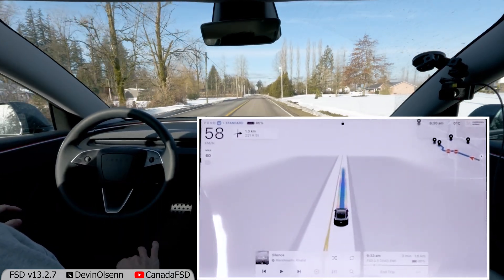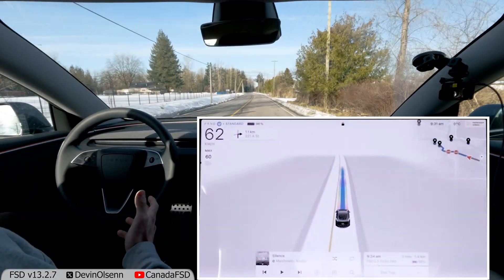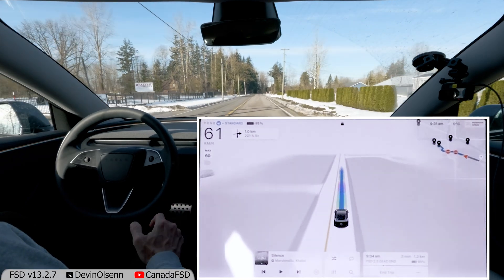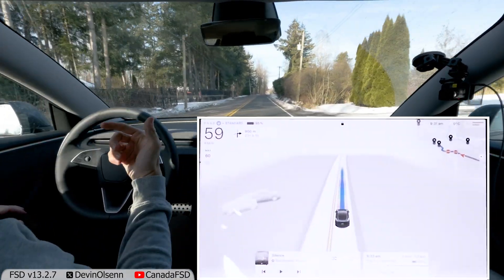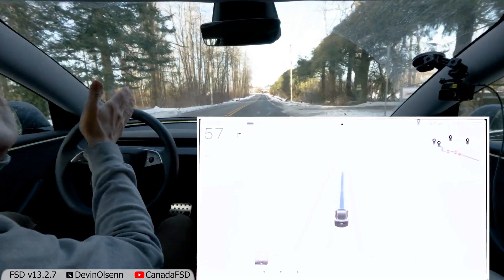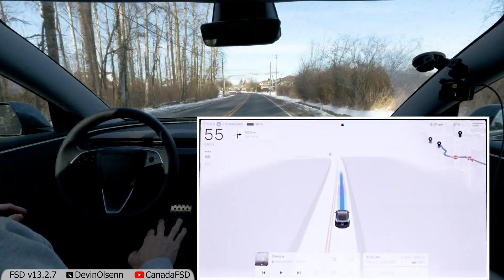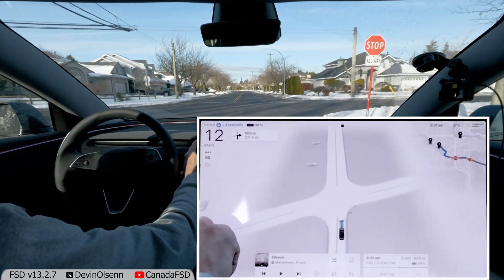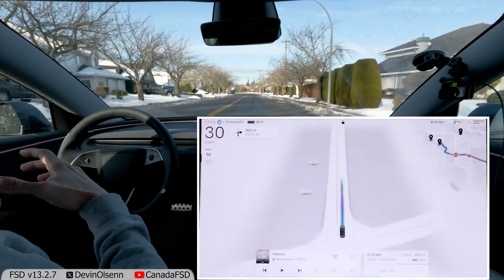I'll leave it in standard for this whole drive. Straight away, good job — speed limit 60, we're going 62, which I'm totally happy with. Acceleration was really nice. Feels similar to 13.2.2. For any of you that don't know: if you watch the green color, that means we're using all regen braking, which is great. If it goes gray or any other color, that means it's using the physical brakes to slow the car down. Nice, smooth stop — all regen braking.